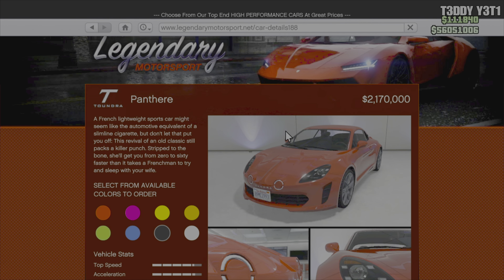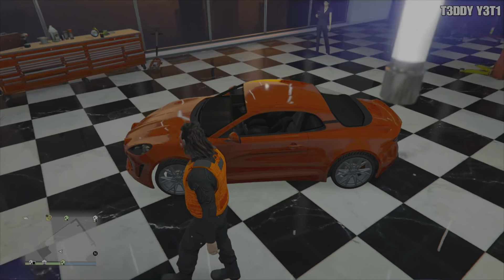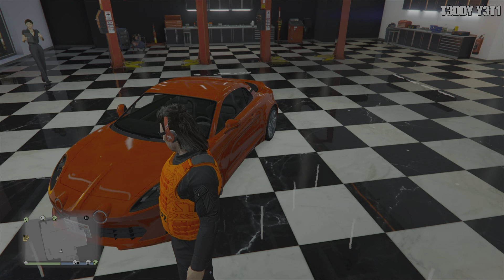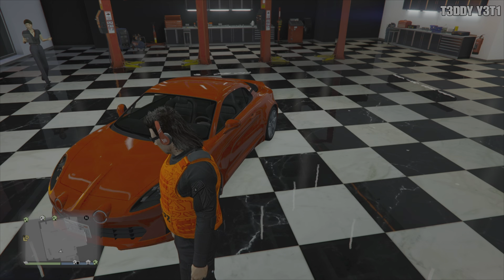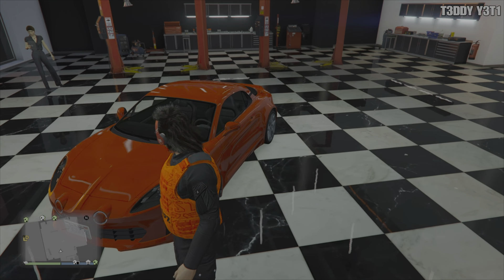Notable differences: the headlights were derived or taken from the Porsche 718/982, while the lower fog lights and LEDs are taken from the 2012 Alpine A110-50.